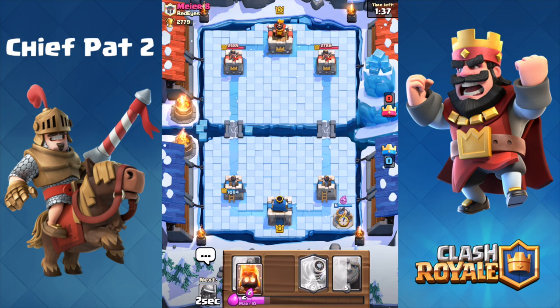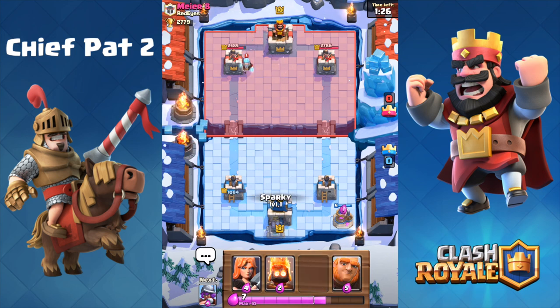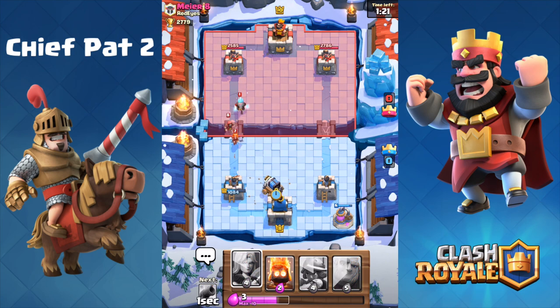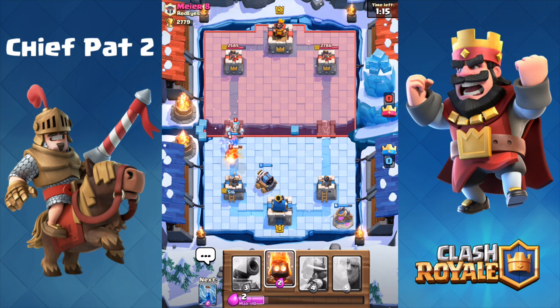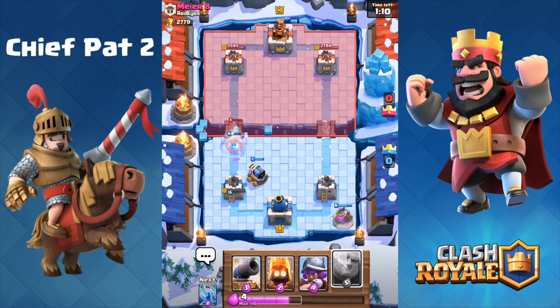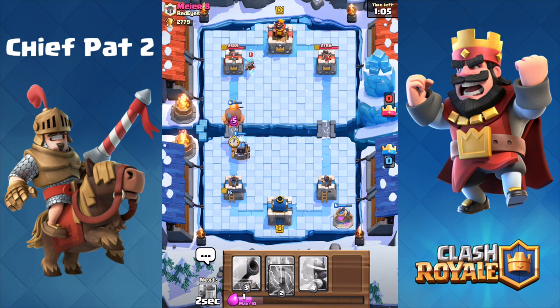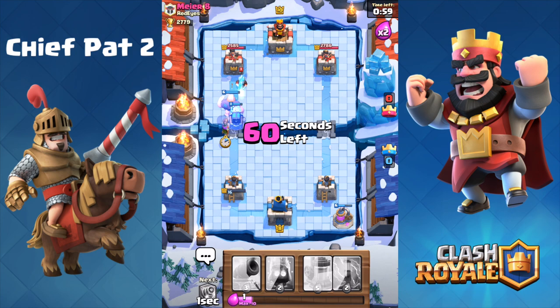Let's regroup — play an elixir collector in the back to get our pump going. We got thrown off in the beginning by not getting the pump going from moment one. At this point we can go ahead and play our Sparky in the back, hopefully stop this push and turn it around. He does have a zap spell, which makes me really worried. I'm going to play my Valkyrie on top of the wizard, but the ice spirit's going to freeze my Valkyrie and the wizard locks onto my tower. My tower is all the way down to 16 HP — this is getting pretty ugly and we need a massive push. This is one of our power spikes due to the elixir lead we have right now.